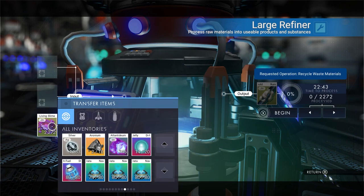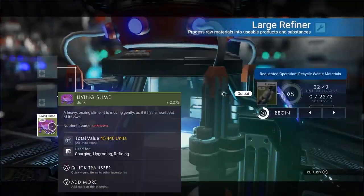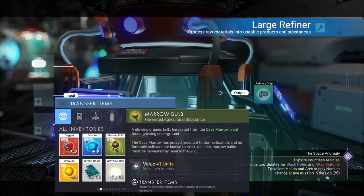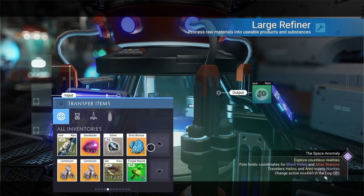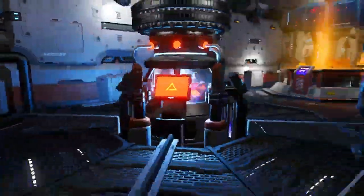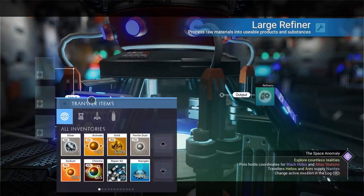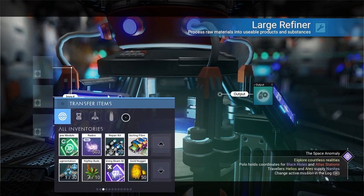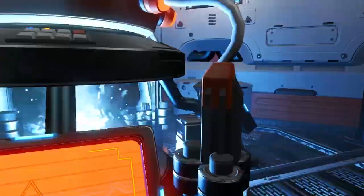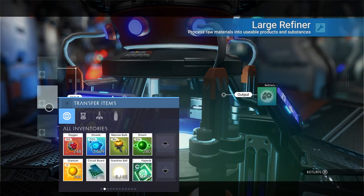We are just going to get our living slime on the road to Runaway Mold, which is the next exact thing we're going to take care of real quickly here — the Runaway Mold that we do have processing. At 600 nanites, not a good conversion rate at all, but it will work. Besides that, we have also been hoarding viscous fluids. These are going to convert into living slime in 12 minutes. That is quite some time. Good thing we're doing this all at once.